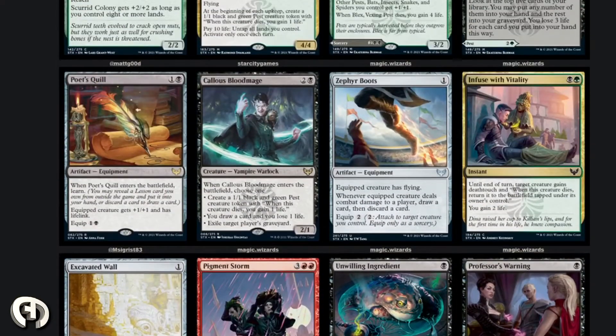Callous Blood Mage — two and a black, Vampire Warlock. When it enters the battlefield: choose one — create a 1/1 pest; draw a card and lose one life; or exile target player's graveyard. It's a 2/1 and it's a mythic rare, which I have no clue why. Probably played in the sideboard. I think it's strong enough — over two bodies, you draw a card, and you exile stuff. Sideboard quality.